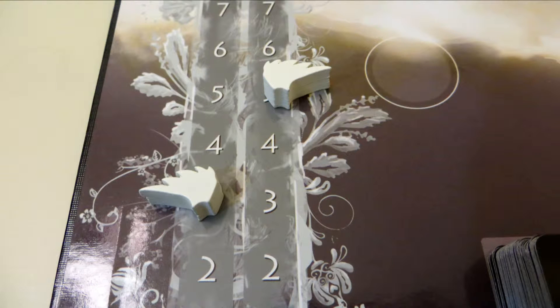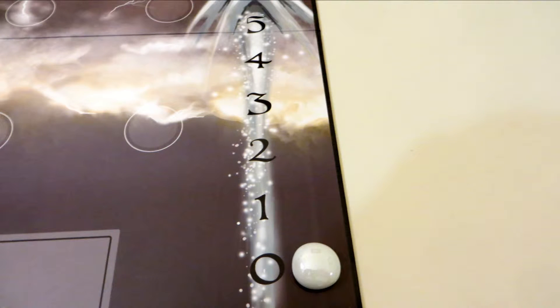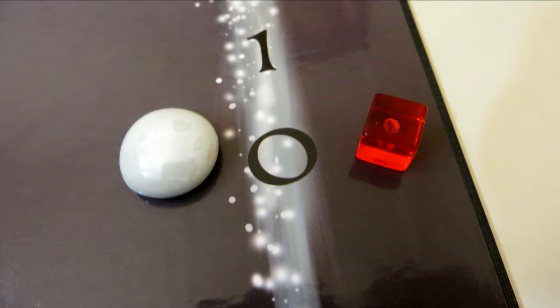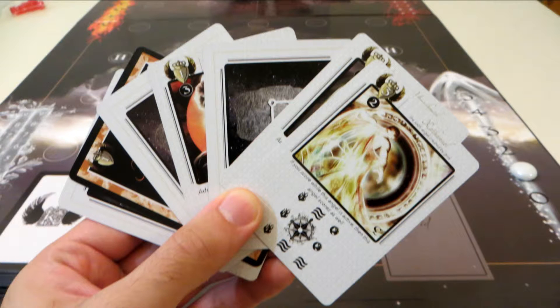The first person to score 35 points by maneuvering enough of their angels into their opponent's base wins. You begin the game with seven cards in hand, zero power on the power scale, and a score of zero. At the start of each turn you draw movement cubes according to your current power level. If you have zero power you still get to draw one movement cube. These cubes are used for movement.